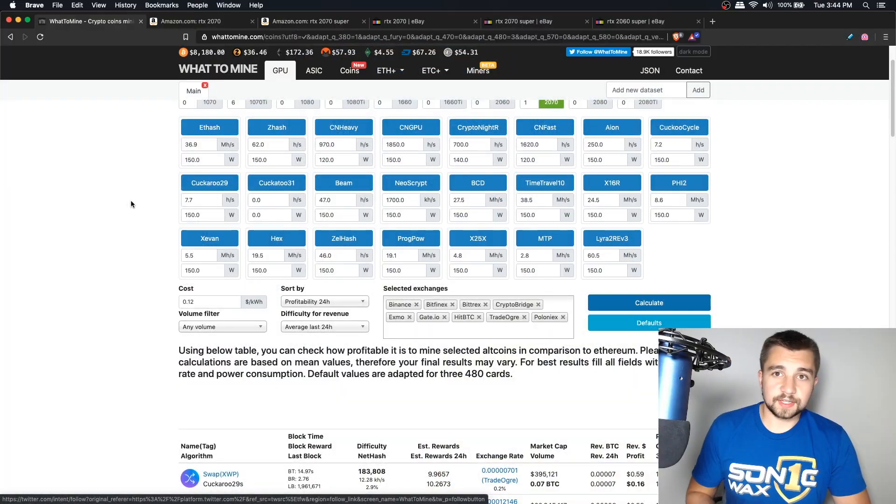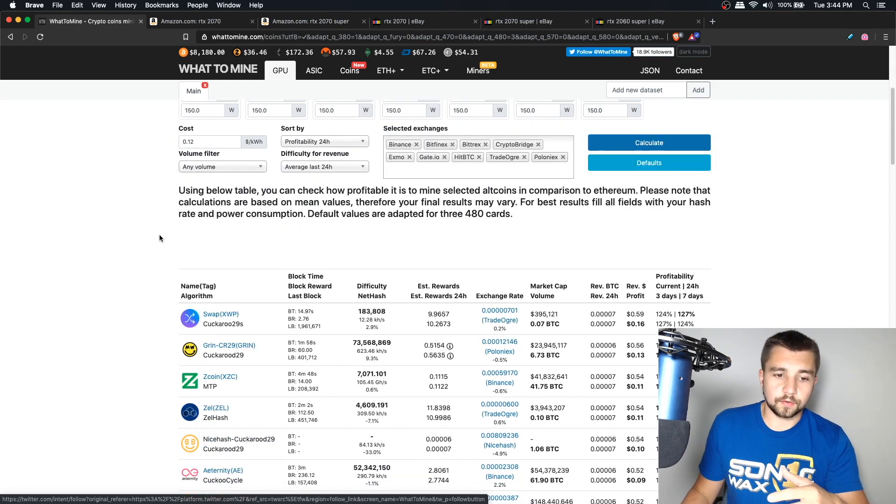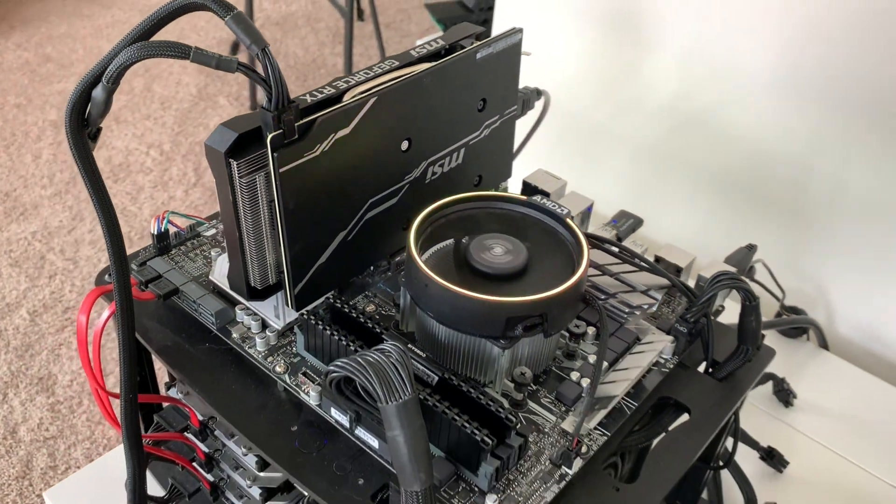The algorithms the 2070 is best on are things like Zhash, Zellhash, MTP (Merkle Tree Proofs, aka Zcoin), as well as Cuckaroo — things like Grin and Swap and those other coins. WhatToMine is pretty accurate when it comes to this stuff, and also Ravencoin.